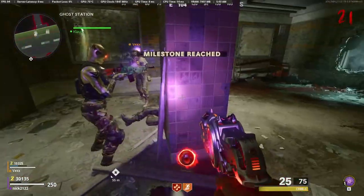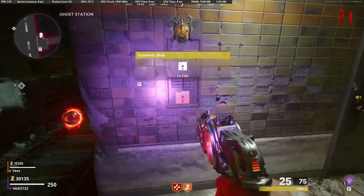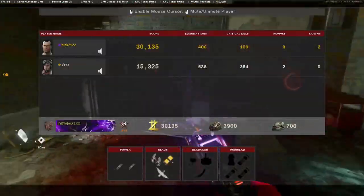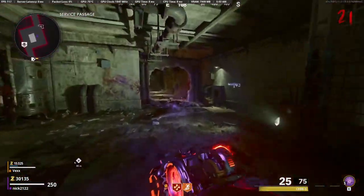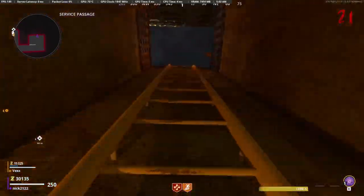Once you know the two box locations that have his face showing, take him over there and send him right next to the box. He'll punch it open as you see in the video, and the box will open. Go ahead and grab the computer floppy disk out of that box, and do this for both boxes that have his face showing.